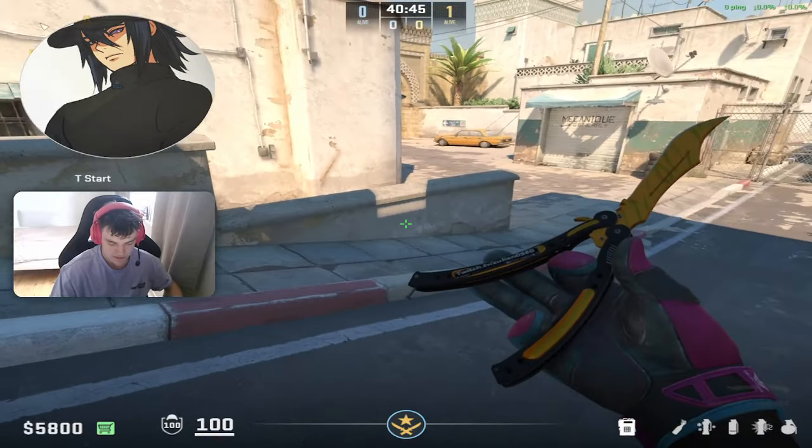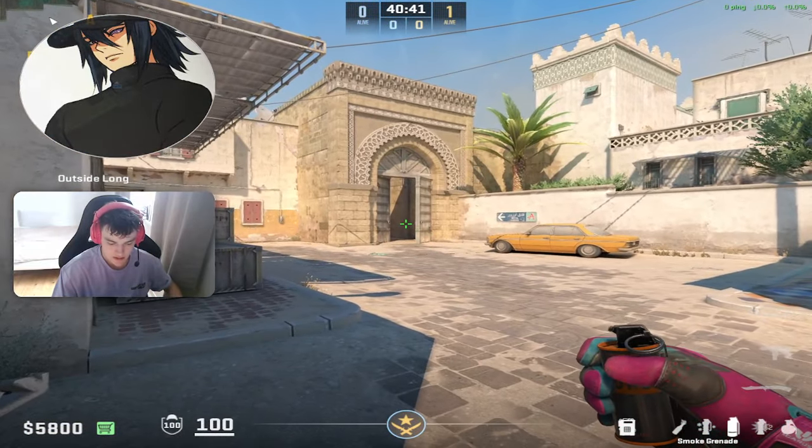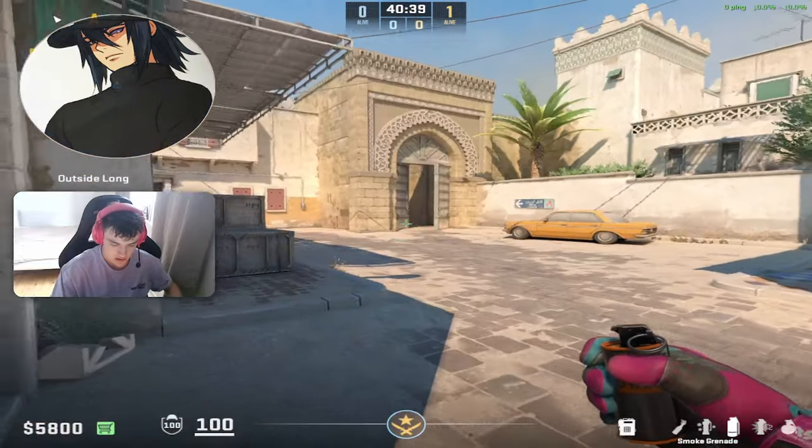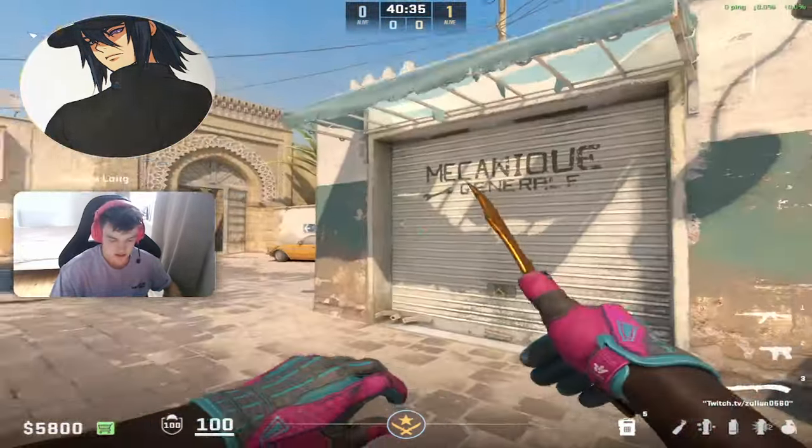So one last time — if you have the spawn, you are just going to run like this. Aim under this metal bolt, and when this corner is out of your screen, then you are going to throw it. That is how you are going to do it guys.